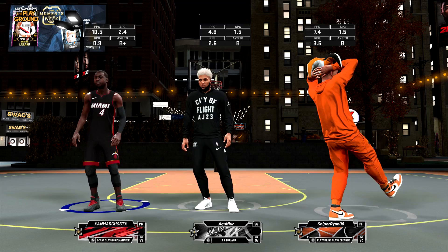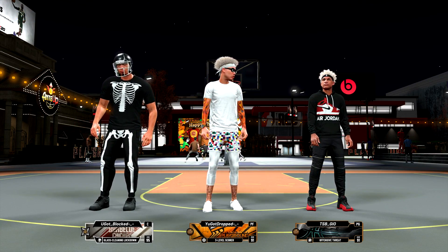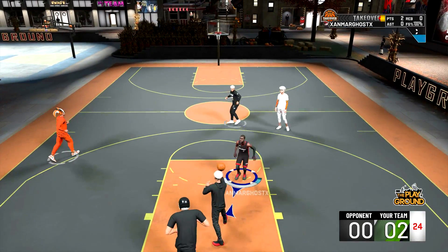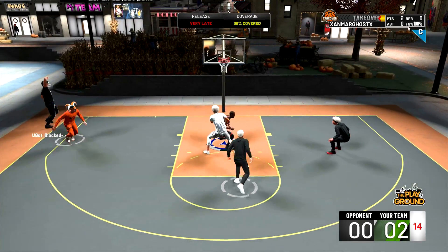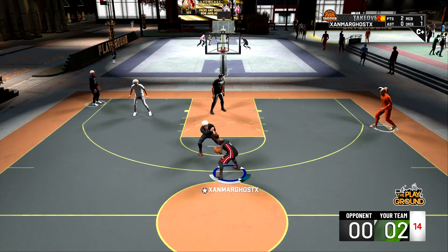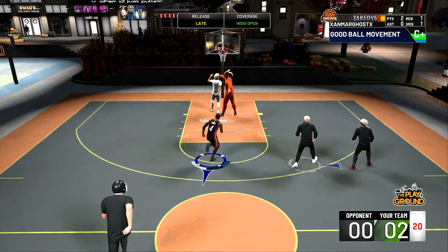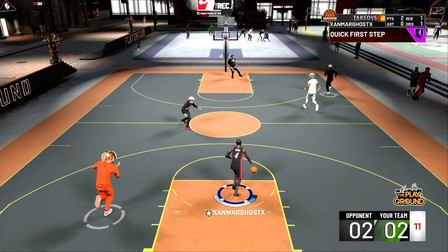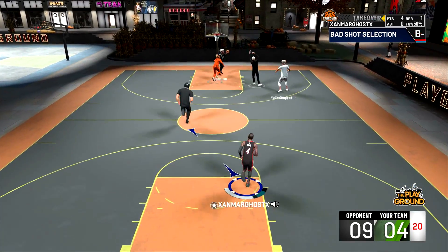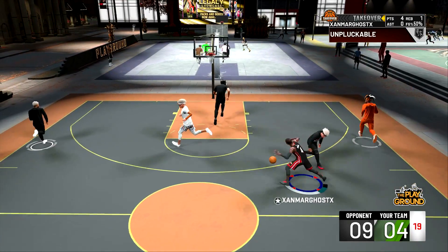We're finally back at the park on the two-way slashing playmaker. This build is 6'5" with 99 speed, 99 acceleration, and 99 vertical — so this guy can dunk, dribble, and finish around the rim. Comment down below your favorite Dwayne Wade moment. In my opinion Dwayne Wade is the third best shooting guard of all time: Michael Jordan at one, Kobe Bryant at two, and Dwayne Wade over Allen Iverson at three. You can argue either way but I think Wade was more well-rounded than AI — AI was so short he couldn't do much defensively.